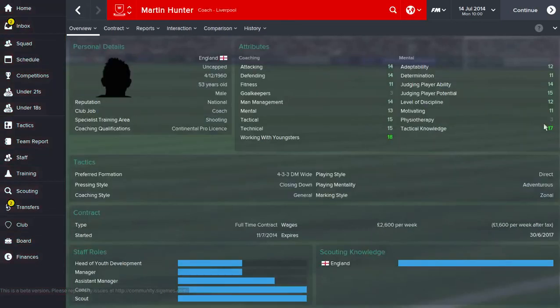Let's take a look at Martin Hunter. This guy's a bit more evenly spread across the board. He's got reasonably strong mental stats and reasonably strong coaching stats all over, apart from goalkeepers - but that's not too important because goalkeepers have their own coach.